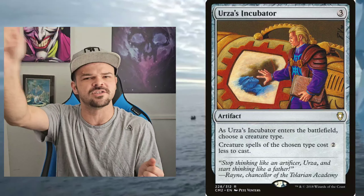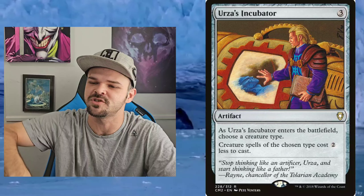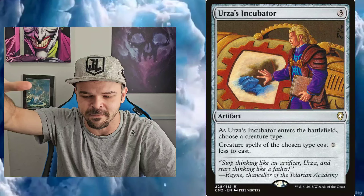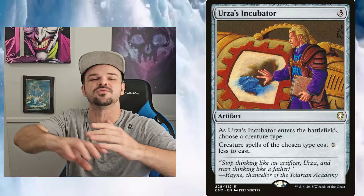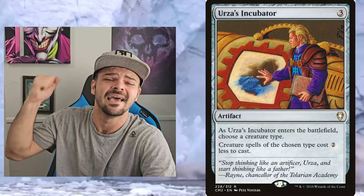Next up, Urza's Incubator. When this enters the battlefield, you name a creature type, and then those creature types cost two less. Super solid card. So many kindred decks benefit — if you're playing any type of creature type synergy, it helps you exponentially. Lowering the mana value by two is ridiculous. You can pay one mana for this, one mana for this, one mana for this, and people don't know what to do. Whether you're playing Slivers, Merfolk, Elves, or Zombies, it doesn't matter — it's such a good card. It'll go exponential so fast.